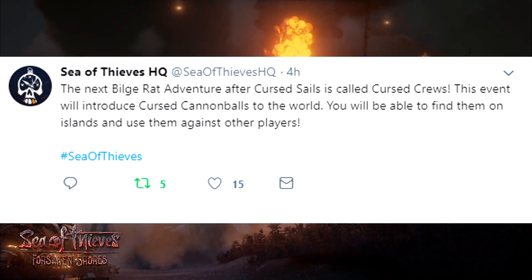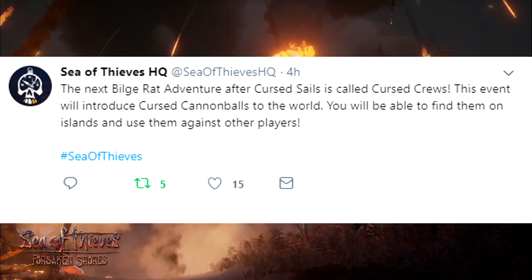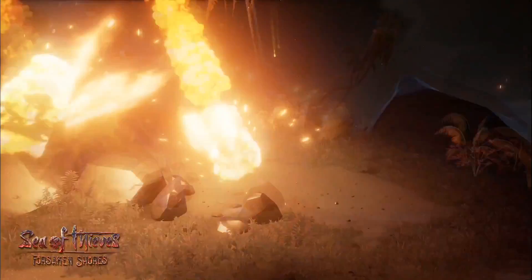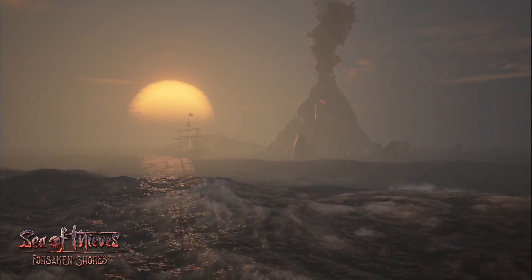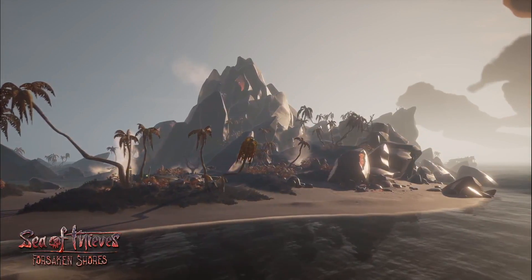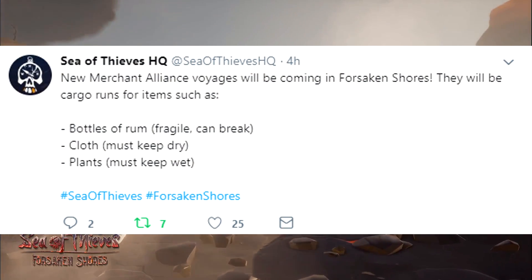The next Bilge Rat adventure after Curse Sails is going to be called the Curse Cruise. This event will introduce curse cannonballs to the world — you'll be able to find them on islands and use them against other players. I've been waiting for curse cannonballs. I do hope they become a permanent addition to the game, not necessarily on spawn, but maybe finding a couple that could change the way you fight and defend.